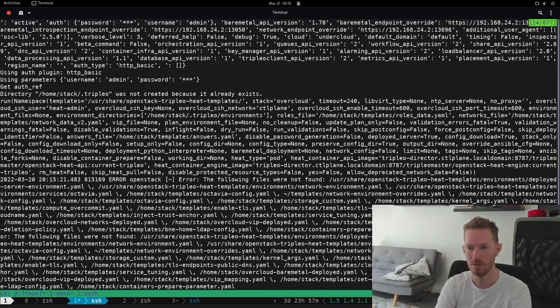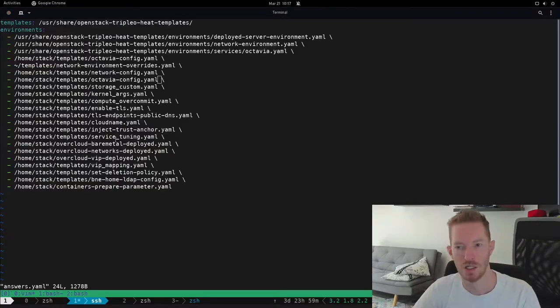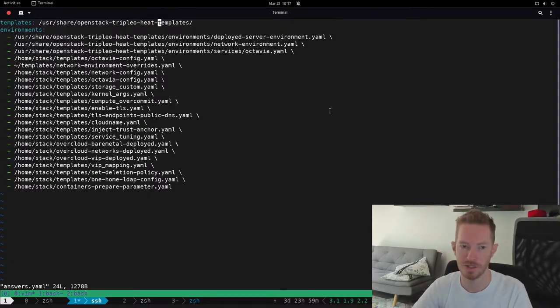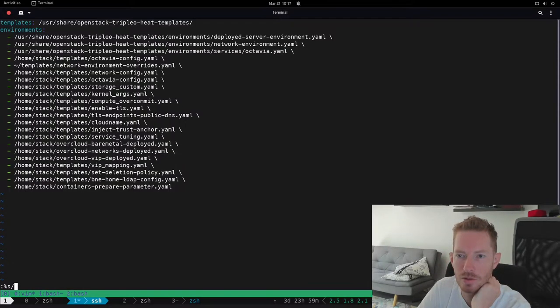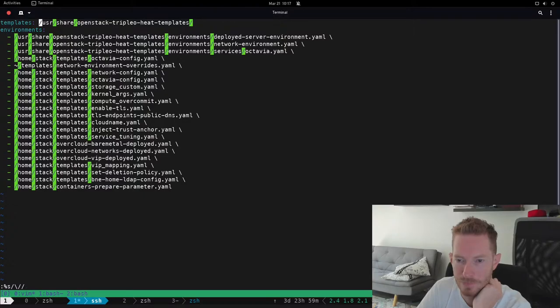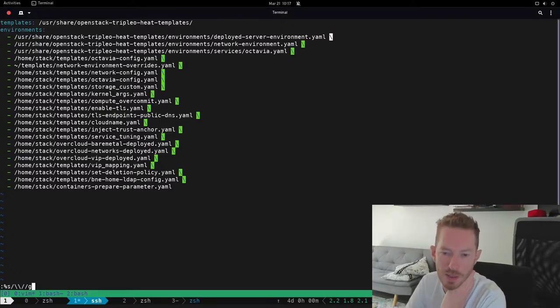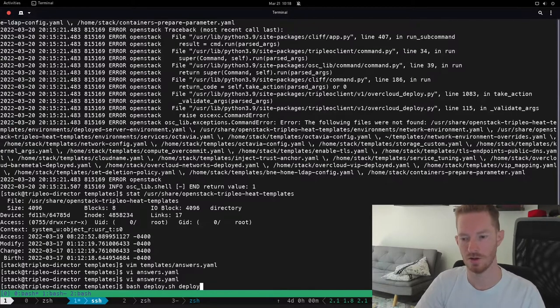We've immediately failed. The issue is that at the end of every line in the answers file, I left backslashes which are breaking it. We fix this using a vim substitution command to replace the backslashes with nothing across all lines. With backslashes removed, we try our deploy command again.